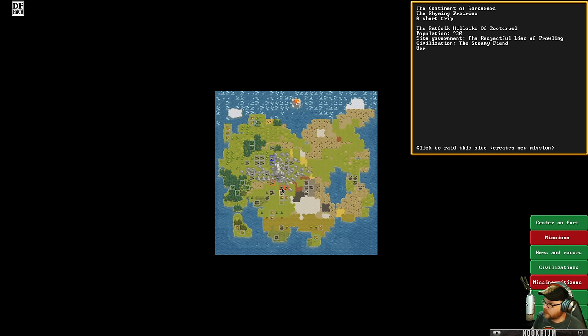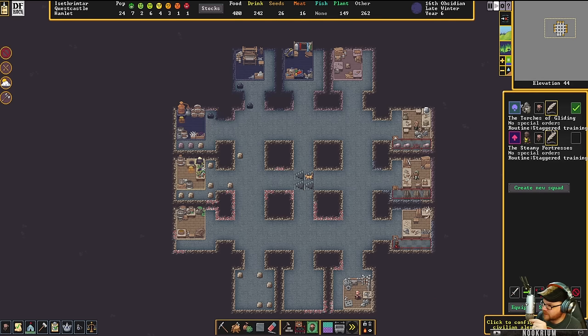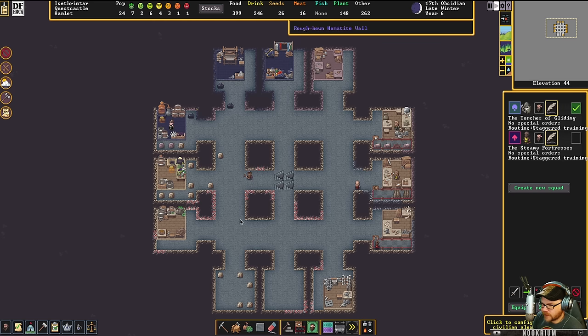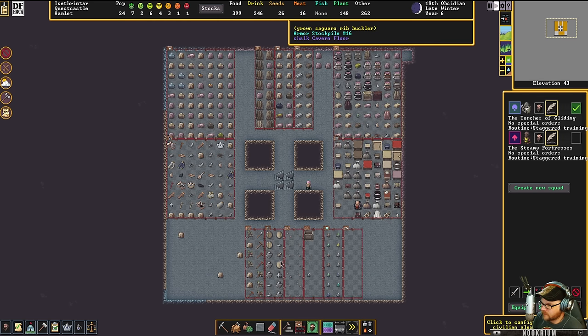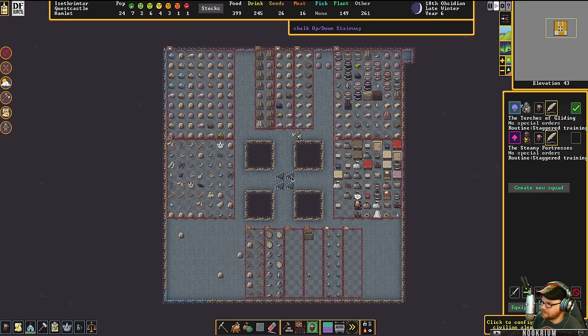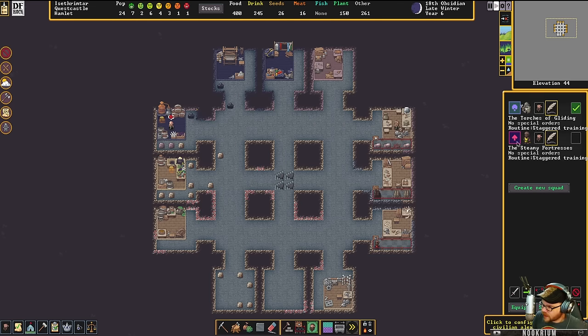We've got Rat Folk Root Curule just to our north, and there's a hillock over there with only ten of them. We could probably go burn that place. Maybe we'll wait for the next migrant wave — when they show up, we go kill. That'll be a nice setup. Getting some leather production might be nice so my bowmen can do their job, and having more than two bowmen would be nice.